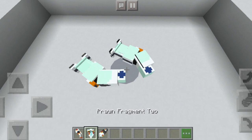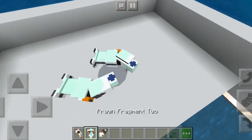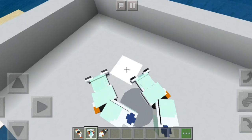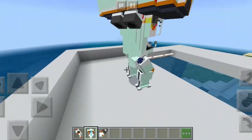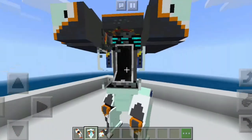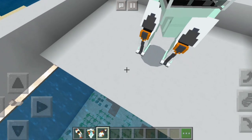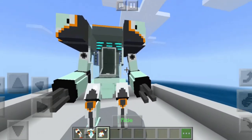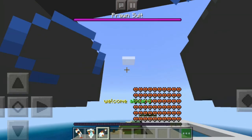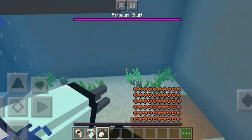To craft it, first of all take yourself some Prawn Fragment 1 and place them on the ground. Then take Prawn Fragment 2 and place them on the ground too. It's a bit like a construction and it's a bit broken looking, but just take Prawn Fragment 3 and place it there, and after the animation you can see you have yourself a Prawn Suit. Let me go demonstrate it in the containment section.